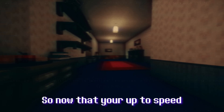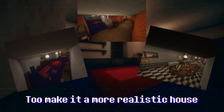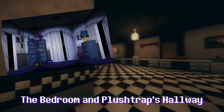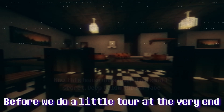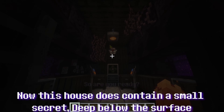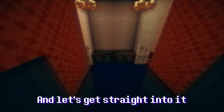Now that you're up to speed, today we're going to be building the house from FNAF 4, including a few extra rooms to make it a more realistic house. You will see me build and decorate the bedroom and Plushtrap's Hallway, because they are the most prominent areas in the game, before we do a little tour at the very end. This house does contain a small secret deep below the surface. Make sure to like and subscribe and let's get straight into it.